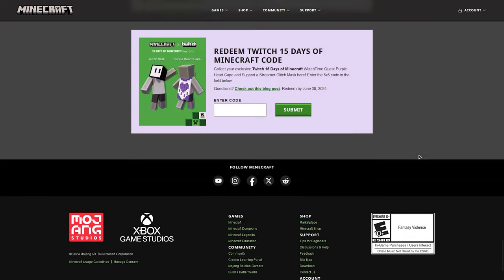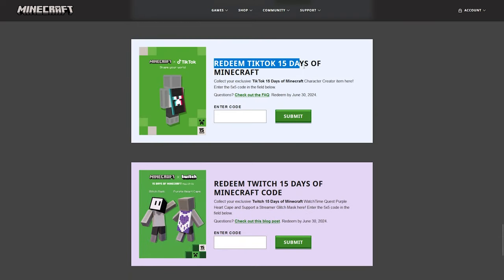Go to the redeem website and scroll all the way down to the bottom. You'll have the Twitch cape and the TikTok cape right there — just put the code in. That's it in under 60 seconds.